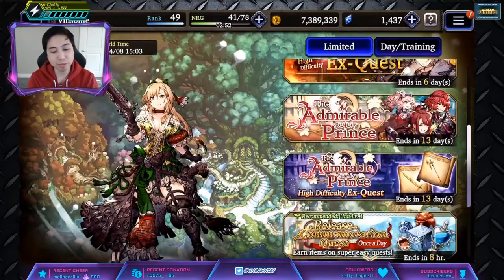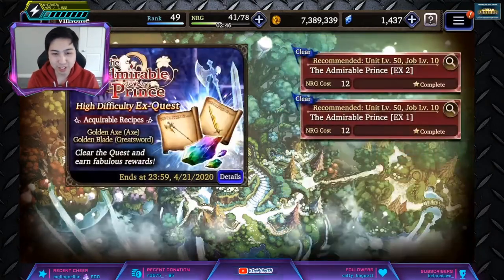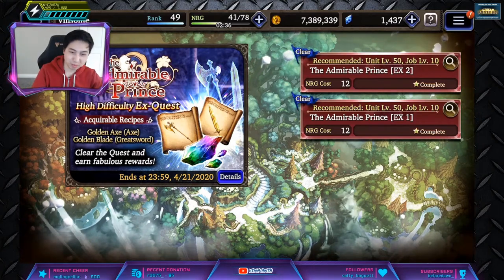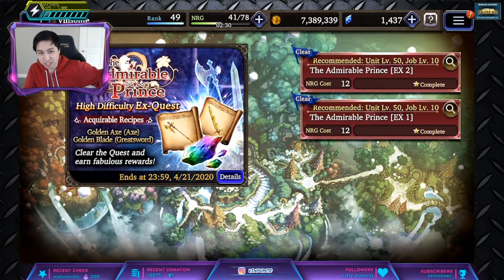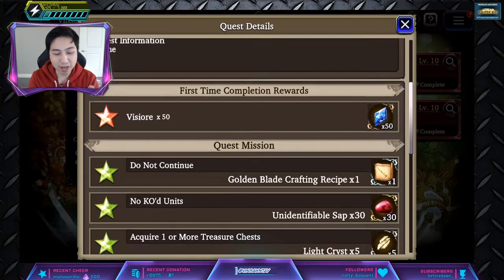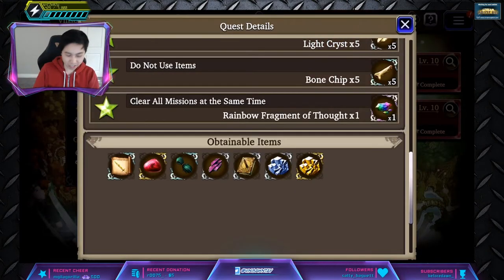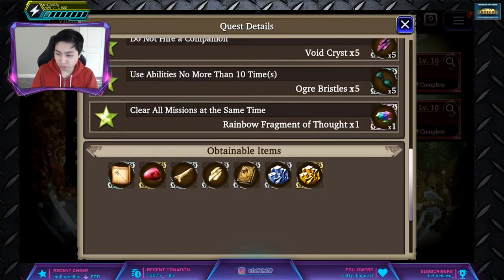So they dropped the Amorable Prince Event. This consists of 10 normal stages and 2 EX ones, and these EX ones can also be played in multiplayer. There are missions for those in the event tab of the mission log — one for multiplayer and one for solo. In my opinion, I don't think you should do these unless you have an axe user like Yerma or a great sword user like Stern. They dropped the recipe but also these awakening mats that cost around 120 PVP coins, and you need quite a few to awaken higher rarity weapons. EX2 is for great sword and EX1 is for axe, so farm what you need.